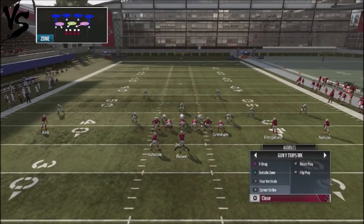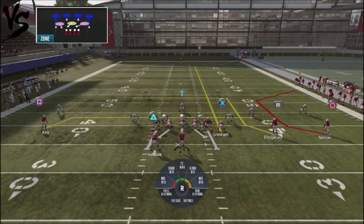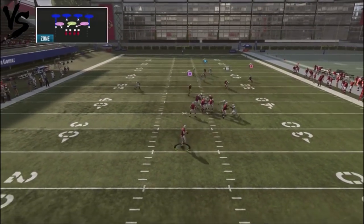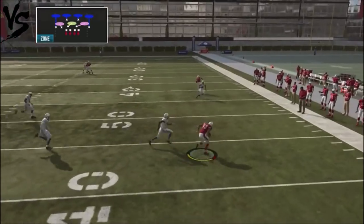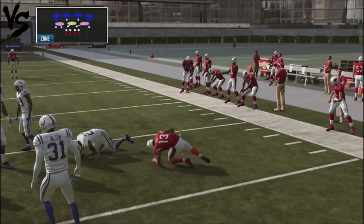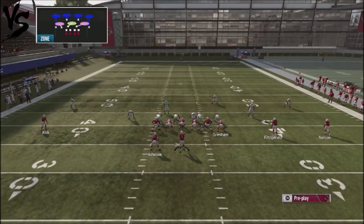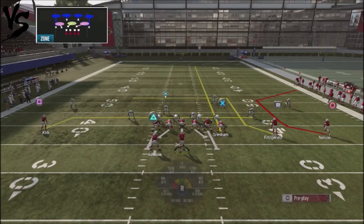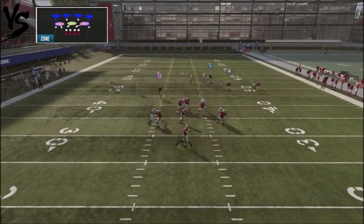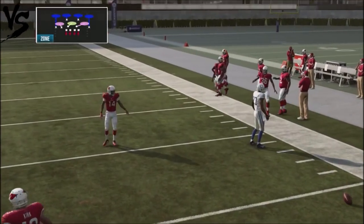Corner Strike against Cover 4, attacking off the right hand side — same setup as before. Look to the C route and the dragging route, which will force your opponent to defend. Let's run it one more time — the Nelson C route should get pretty good separation against the CPU, but it looks like the defensive back played that ball perfectly.